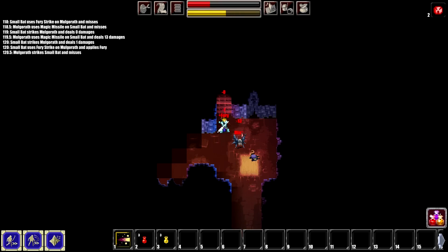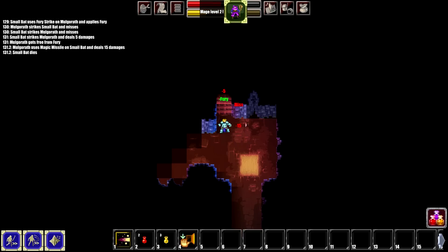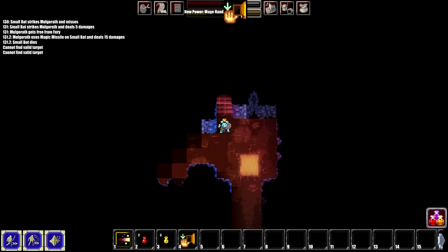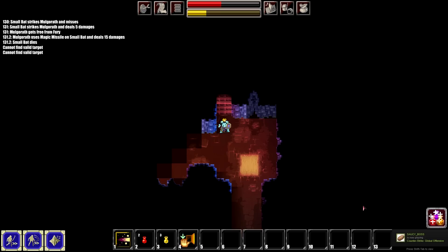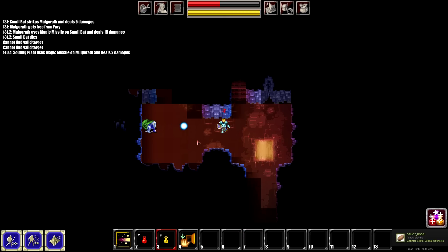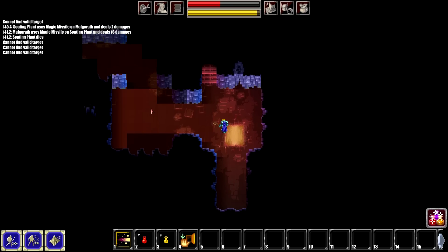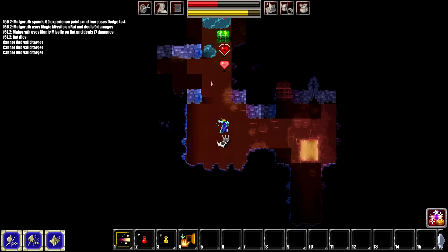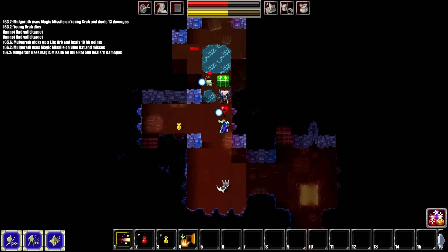I wanted to show you guys how this game plays. It's probably not for a lot of people — I have a feeling. I leveled up by the way. So now I have a new power called Mage Hands — I can pick up doors, open doors, open chests, or pick up all loot on the floor at once. Let's rest up though. He's not so painful anymore — I can take him out pretty easily. It's definitely not your average ordinary game. I dare say probably not something you've seen before.